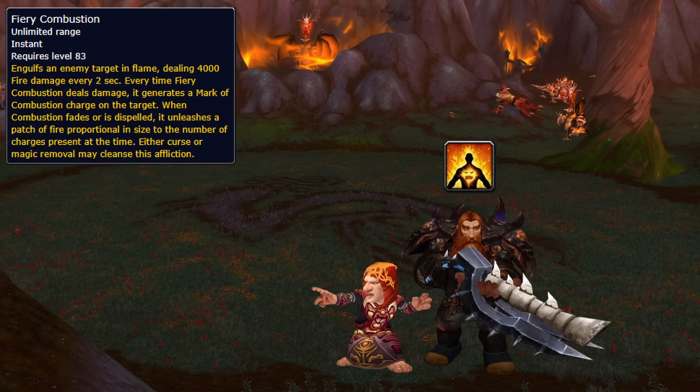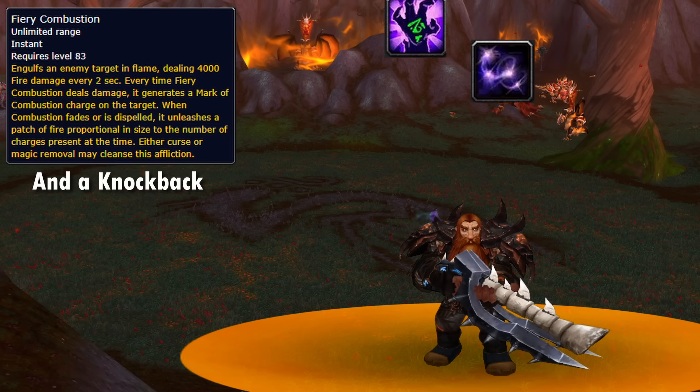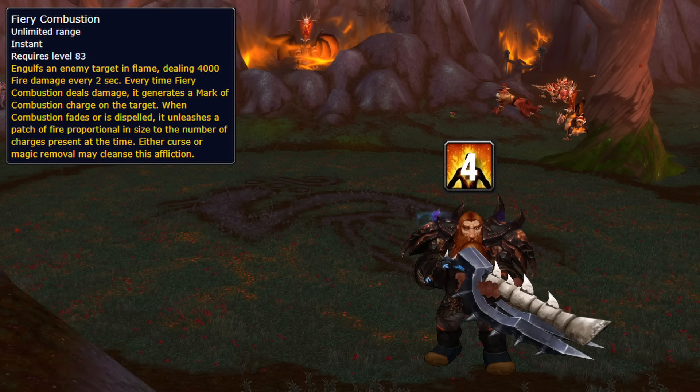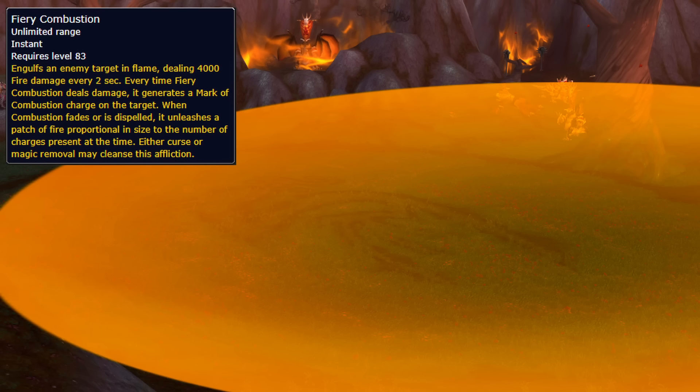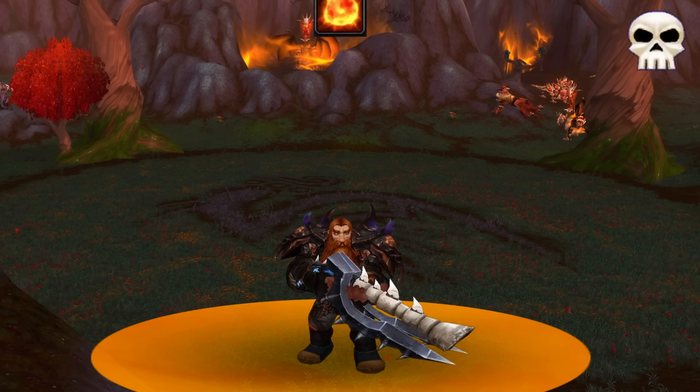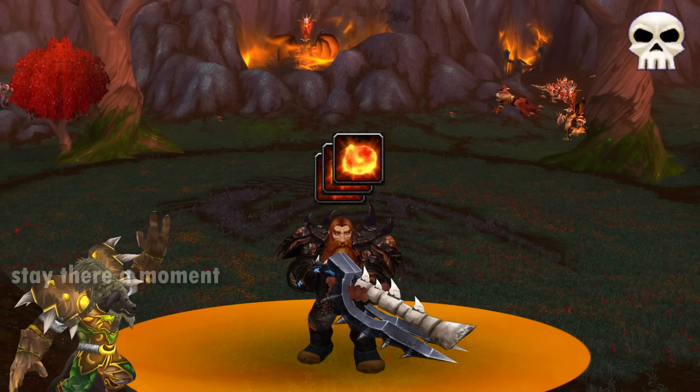During phase 1, he gives someone Mark of Combustion, which makes you explode and drop a pool when it's dispelled or decursed. The longer you have it, the bigger the explosion and the pool, so move out ASAP and call for a dispel, or you'll cover the raid and probably all die. On heroic, the pools give a stacking dot, so don't touch them unless you need to pad your healing.